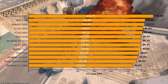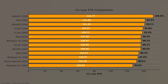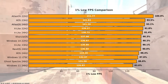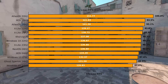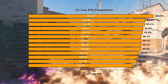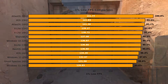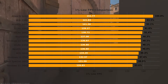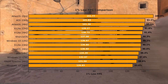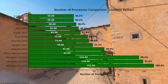Next up we have one percent low FPS, which tells us how smooth the gameplay is when things get intense. Atlas OS on Windows 10 dominates again with a one percent low of 151 FPS — roughly 10 percent more than the second best, xOS 23H2, which gained 141 FPS. Stock Windows 10 scored 10 percent less FPS in this scenario, while stock Windows 11 came in last at 126 FPS, roughly 17 percent less than the best. One percent low FPS is the most crucial factor in any benchmark, and Atlas OS 22H2 wins again.